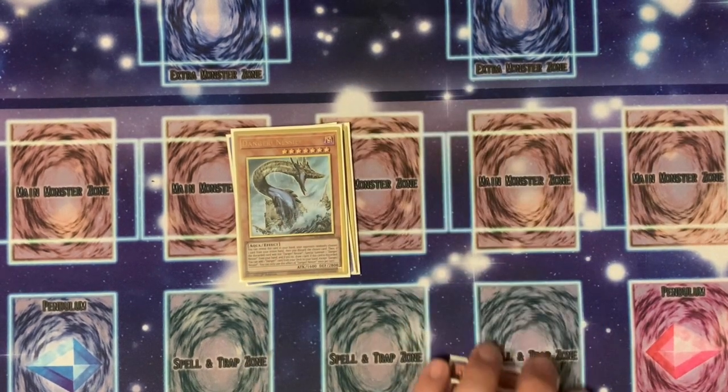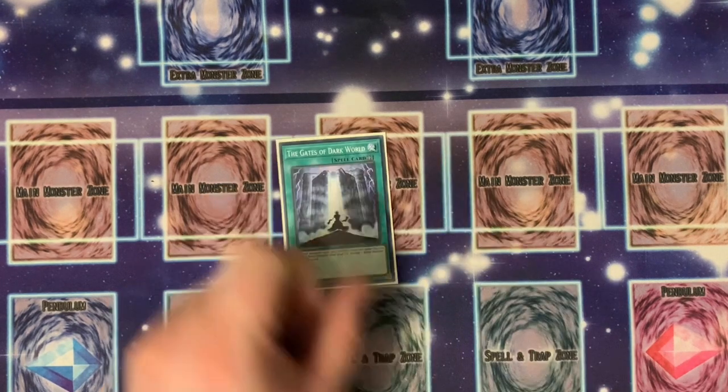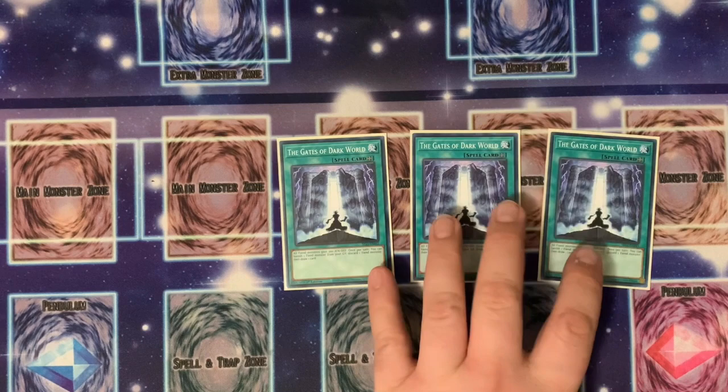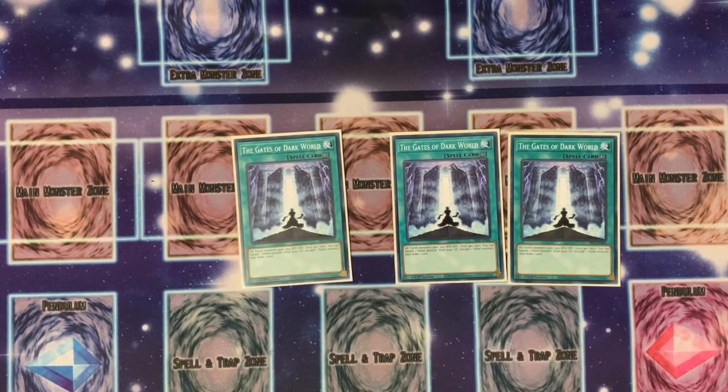That's it for the Dangers — a very small amount. You don't want to run too many Dangers or you'll start bricking without options for your Dark World cards. We're going with three Gates of the Dark World — it has to be three, no less. Running three lets you discard or banish and set up combo plays. Dark World now does a whole lot of combos based off this card, special summoning into your rank eights.